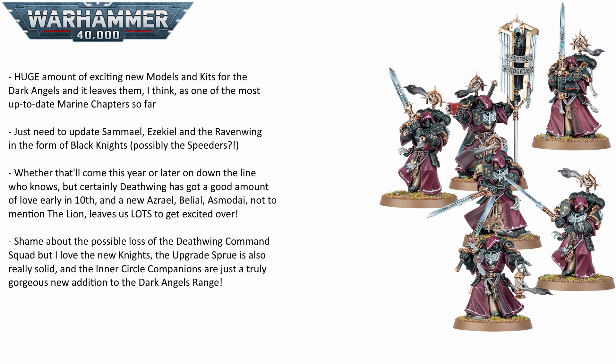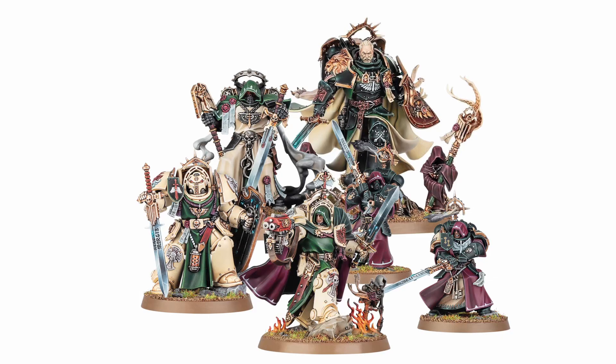So that is the Christmas Day reveals. The Dark Angels are looking to be getting a very solid refresh: Asmodai, Belial, the Knights, the Companions, and an upgrade sprue. All it really leaves is the Ravenwing and things like Ezekiel and Samael to get their refresh. Then I genuinely think that the Unforgiven will have one of the most fully up-to-date chapters model-wise in all of 40k. Dark Angel fans, we have a lot to be grateful for, and pretty much across the board they've all been really, really well designed.